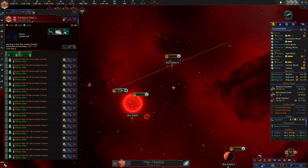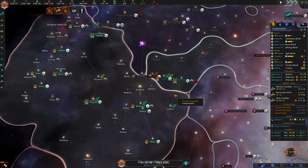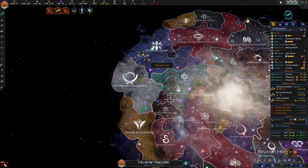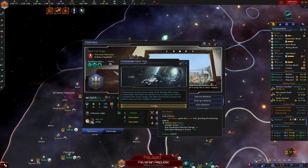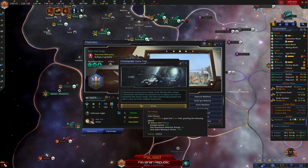The Mythfell Order is no longer a valid rival for our empire - are we really that much more powerful than them? Yes. Our commander gains a trait following a recent sensor sweep of the Azaramine system. Commander Toki the Car has learned how to deploy her units to maximize their sensor range - she gained sublight speed plus five percent, ship hyperlane detection range plus two, and time spent missing in action minus ten percent. That's fantastic.